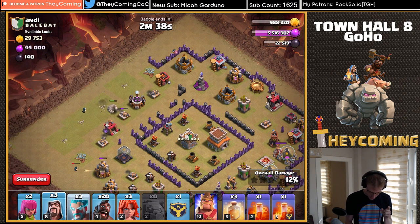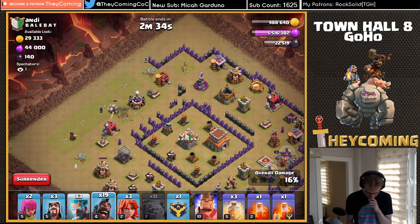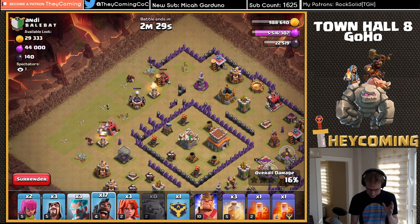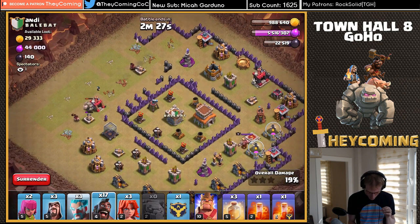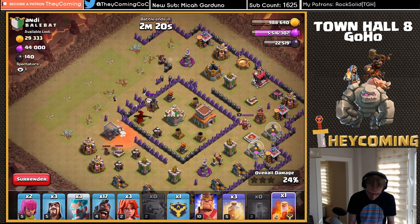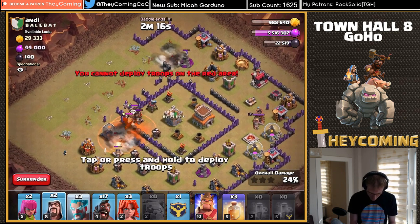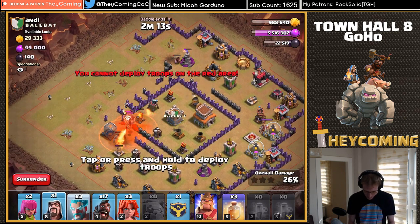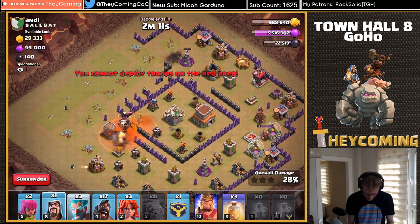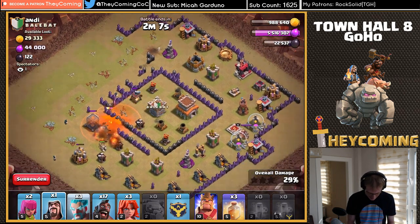Wait — that cannon is not targeting the golem? That was unfortunate. We've lost some wizards — this is not going to plan. Maybe I should drop a hog rider there — is he gonna trigger the CC as he comes in? We're gonna have to burn some hogs. We need that golem to swing in and get the clan castle. Okay, here comes the dragon and the balloon — we're gonna double poison that right away and try to kill it. We are really looking like we're in a painful spot right now. The dragon's got to die inside that double poison — please die.